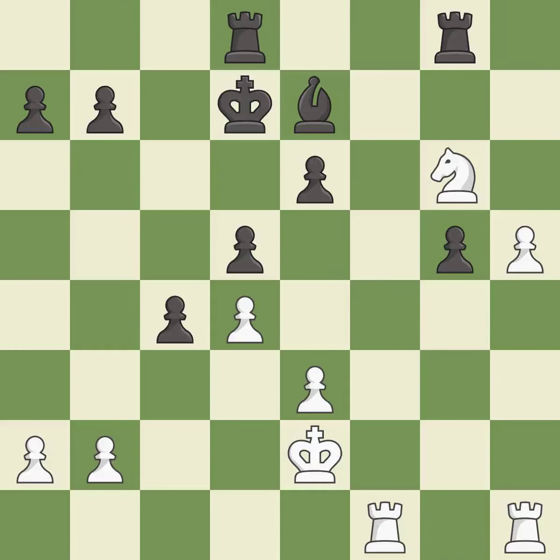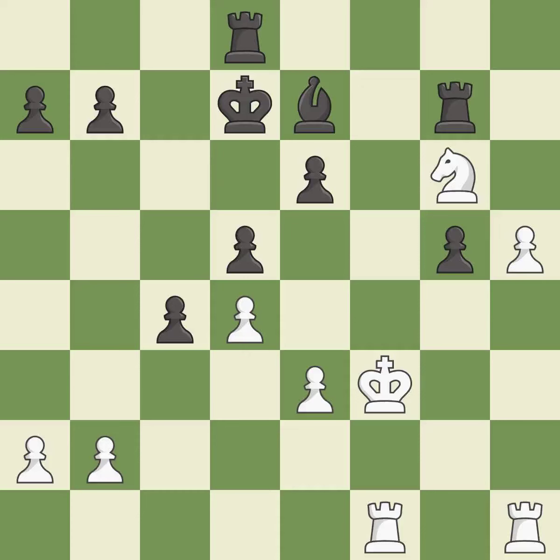This threatens to pin a bishop to the king; there was only one good move there. This overlooks an opportunity to centralize a knight so it controls more squares — it is a miss. This stops the opponent from being able to pin a bishop to the king — it is best. This ignores an opportunity to centralize a knight so it controls more squares. This permits the opponent to push a passed pawn towards promotion — it is a mistake.